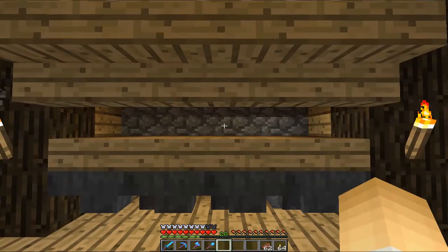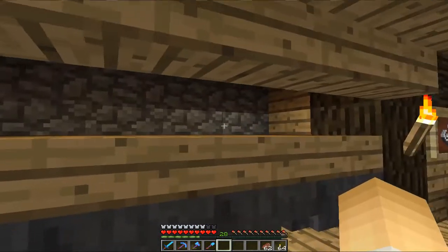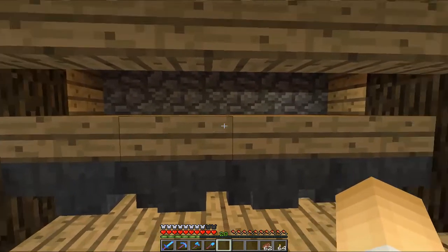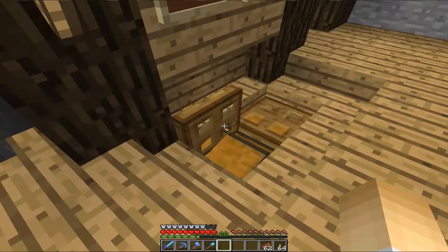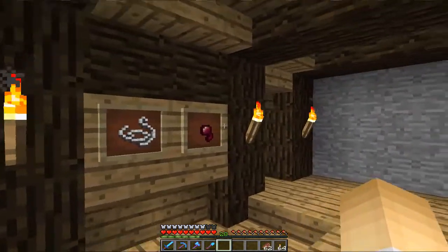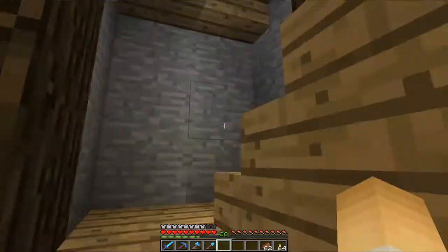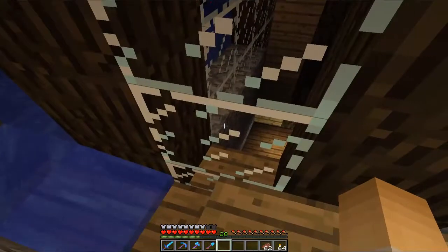I've now finished almost everything I wanted on the spider farm. The spiders will fall from a major drop and land on top of these half slabs — not pressure plates, half slabs — where they will die, and their drops will go through the half slabs down into the hoppers and eventually land in these chests. For those of you who saw the first episode where we started building this spider farm, you'll know how all this works. Let's take a look upstairs.